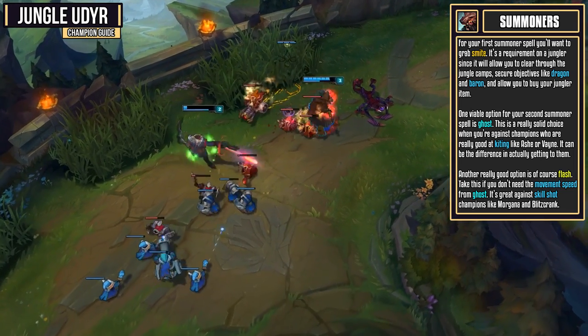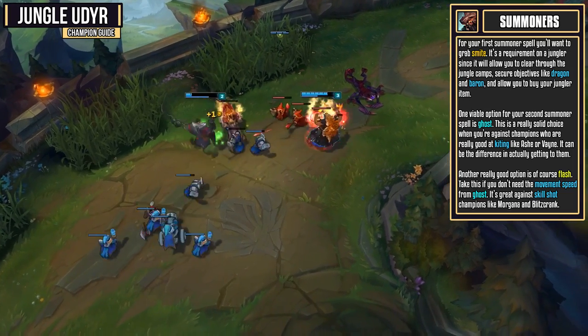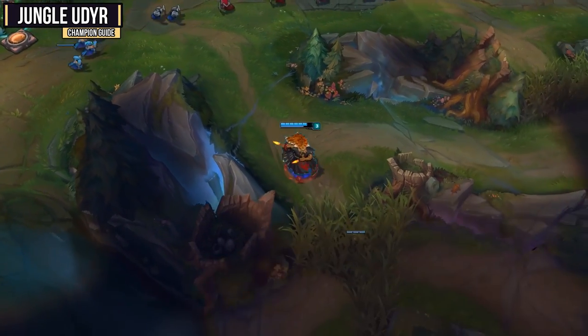Now, of course, another really solid option would be Flash. You'll want to take this summoner spell if you don't necessarily need the movement speed from Ghost. It's really great if you're against those skillshot champions that have long roots or pulls, like Morgana or Blitzcrank.